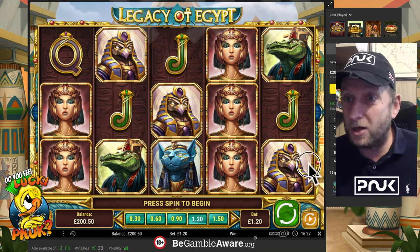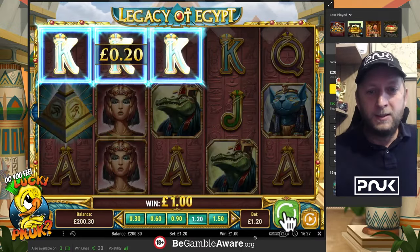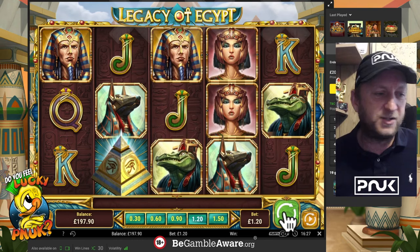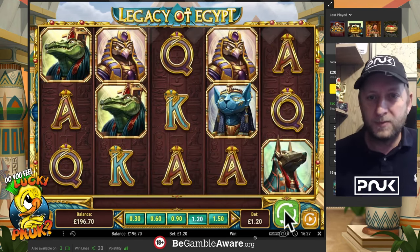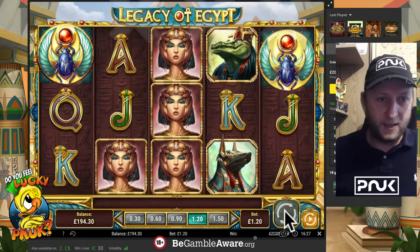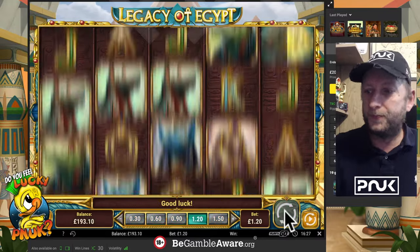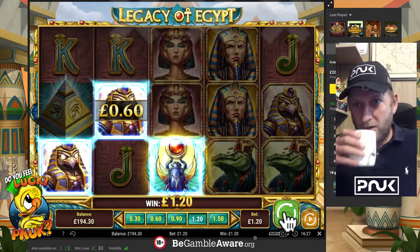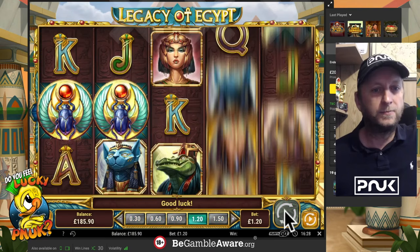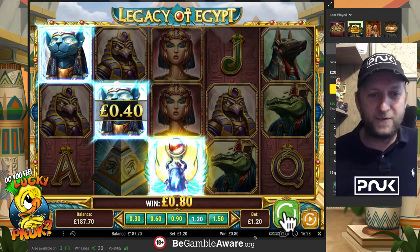Legacy of Egypt, do you have talent? And will the dog make it to the end of this video if it keeps chucking that bone about? Go on, first spin. I guess we need three pyramids to do anything, and the rest of the time it's not going to do a whole lot. We've swapped from chucking a bone about to chucking a bone about. Come on scarab! That looks like the top symbol to me, that scarab — oh there's a lot of things there for 40p, 80p.